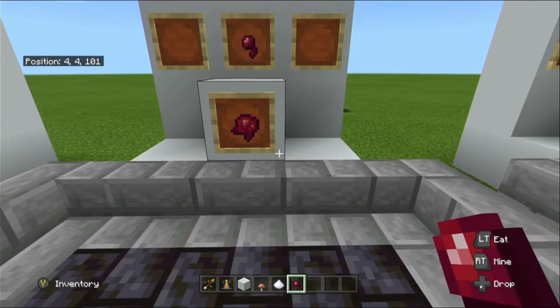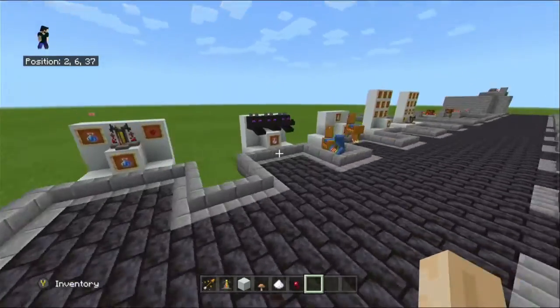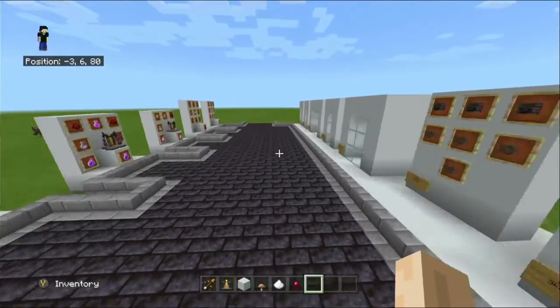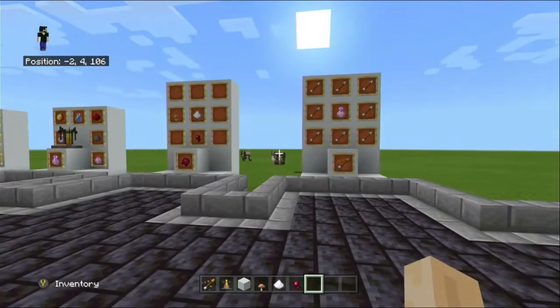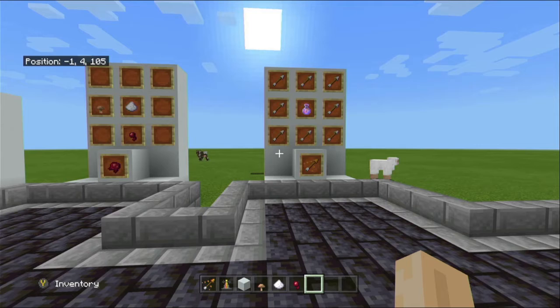The fermented spider eye will also reverse the effect of some potions. A quick side note: dragon's breath is used to make lingering potions. Gunpowder is another ingredient you can add to the brewing stand to create splash potions. Redstone is a third ingredient that increases the length of a potion, and glowstone increases the level — so in some potions you can get a higher strength tier.